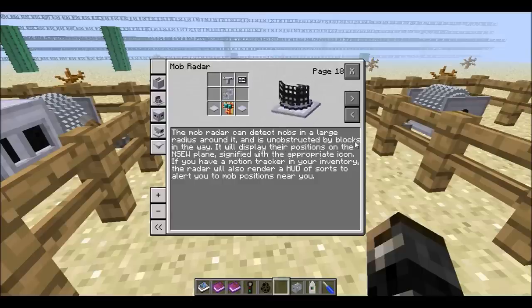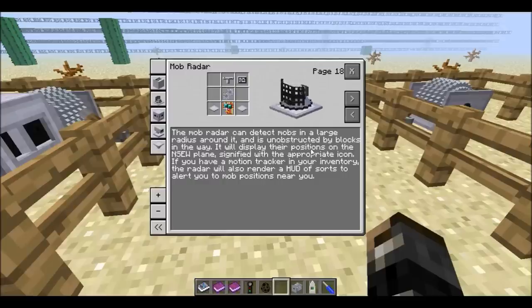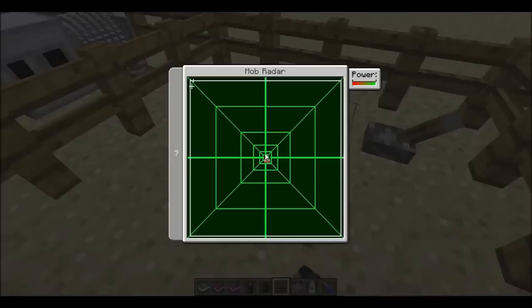Next we have the mob radar. The mob radar can detect mobs in a large radius around it, and it doesn't matter if you have blocks surrounding it or in the way — it'll still find the mobs and display their positions on the plane. If I right-click now, I can see that there are no mobs around me.